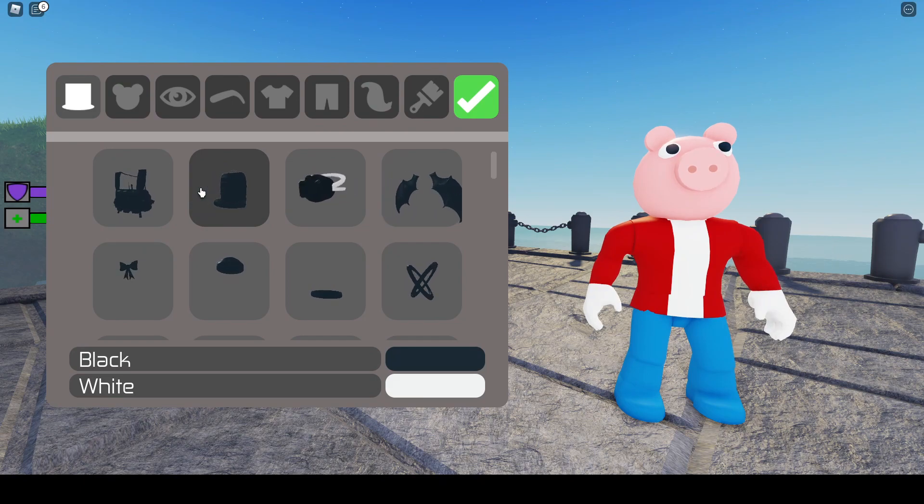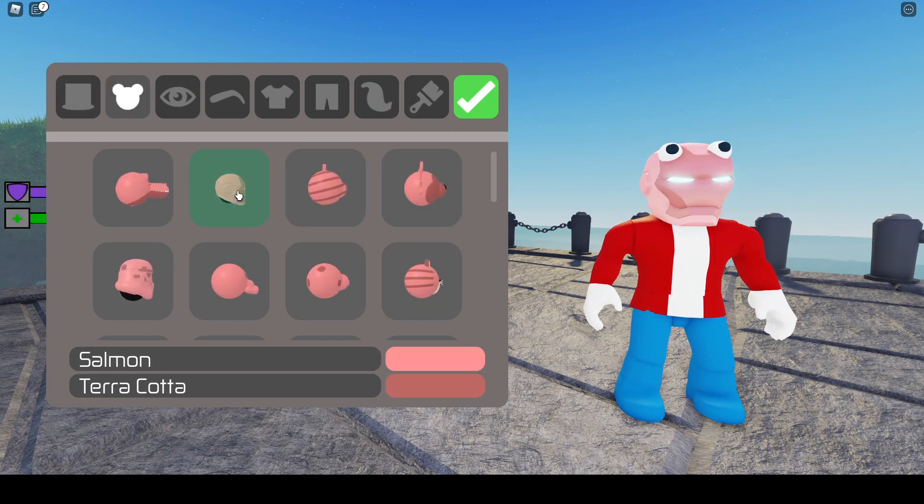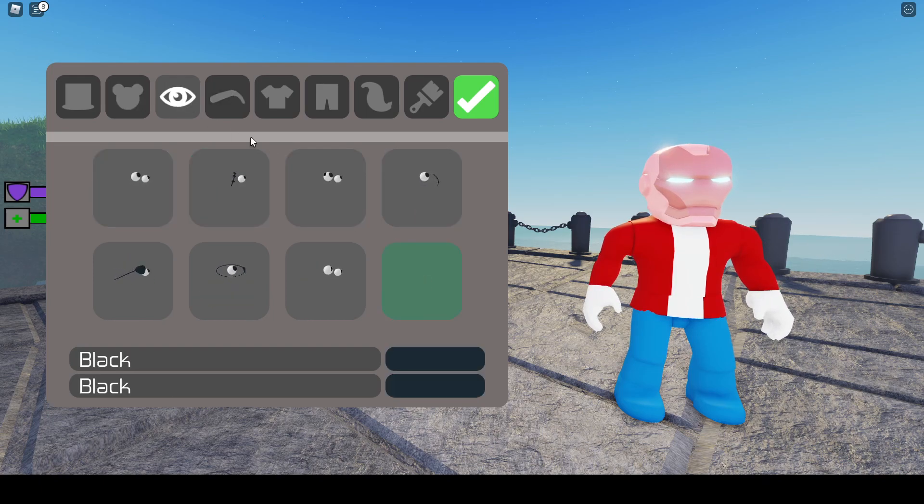Now, there is a lot of things here to choose from, but simply heads, Iron Man, and you see I've got my eyes. Click the eyes, remove your eyes.